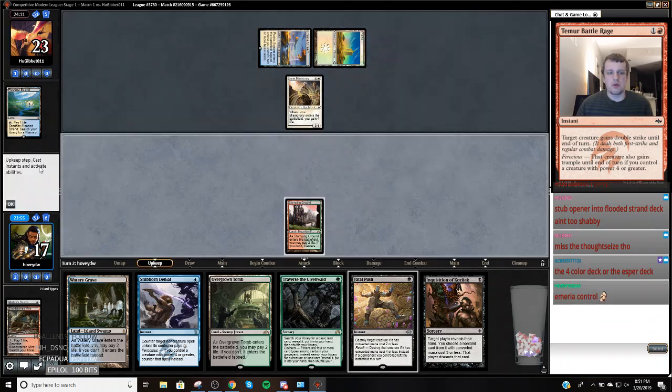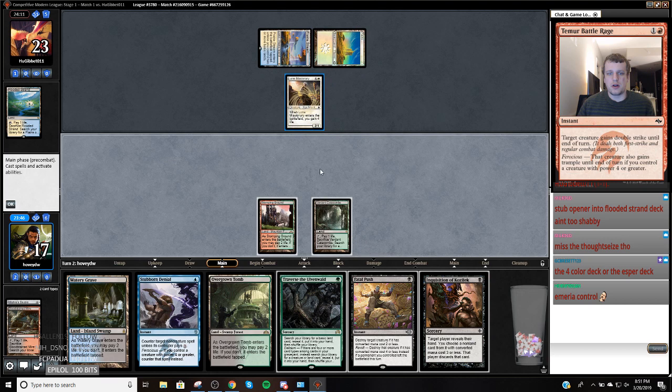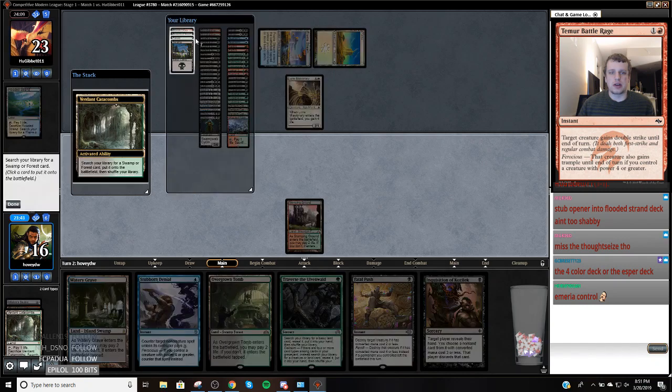Our best draw would be Street Wraith. Not another one of those. So I think instead of killing this, I would rather Inquisition my opponent so that I can go push, traverse, Death Shadow next turn.